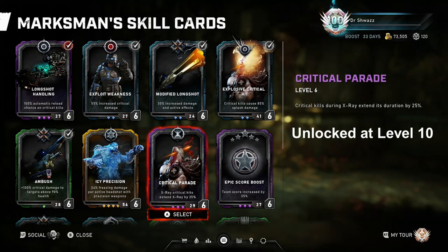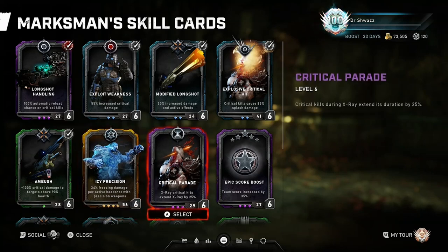Critical Parade extends the X-Ray ultimate duration by 25% per critical kill - roughly three to three and a half seconds of extra ultimate time per headshot in Horde. It works really well with Icy Precision because you can use it with the Veteran's ultimate, get critical headshots, freeze enemies, and continue the X-Ray ultimate throughout the whole wave. It also works well in Escape in certain hive areas. It does require you to be very accurate - if you miss a headshot or two it's kind of game over for the ultimate.